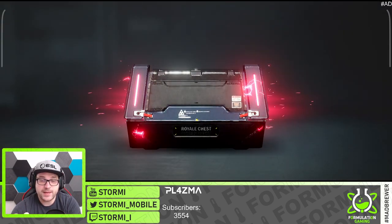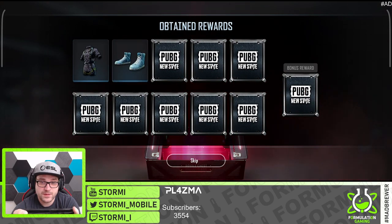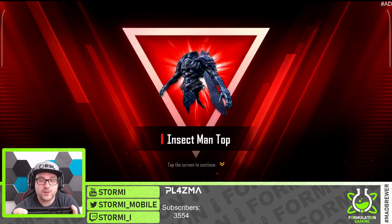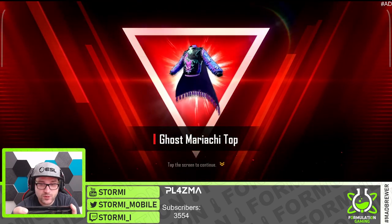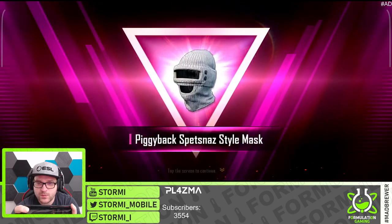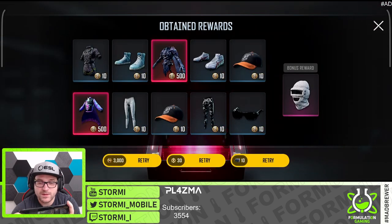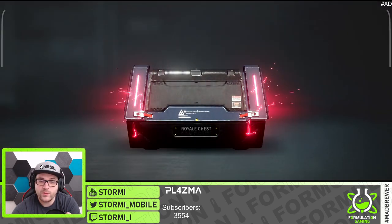See if we can get something else nice — another mythical item! It is the insect man top. We got that already. Another mythical — that is good, Ghost Mariachi top. Oh my god, so many mythics now. And a pink one — we got the piggyback Spazna style mask. Two mythical duplicates, that means 1000 BP. That is nice.